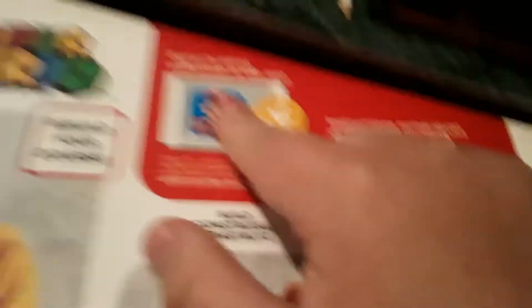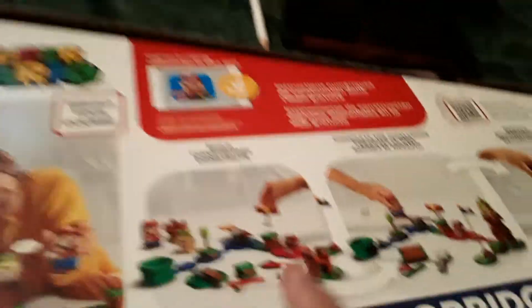Interact and collect coins, block color recognition, music and sound, funny reactions — and you've got to press on to play. On the back you've got the starter pipe, the Goomba, Bowser Jr., and there's your Mario. Rebuild your course, and you need to download the app. Then you can have it configured different ways.